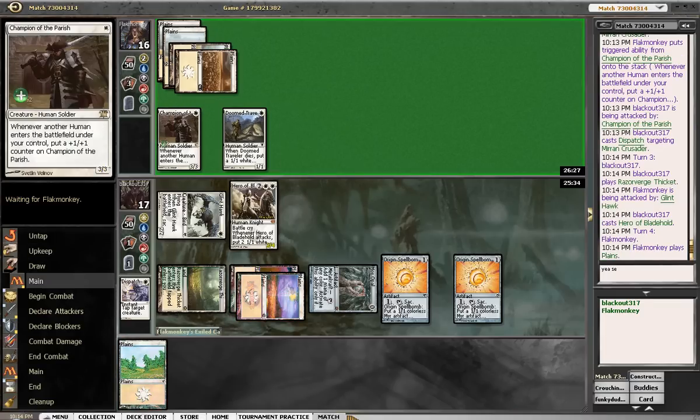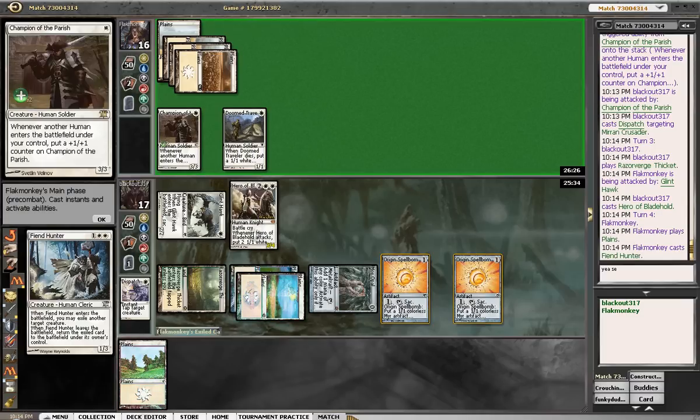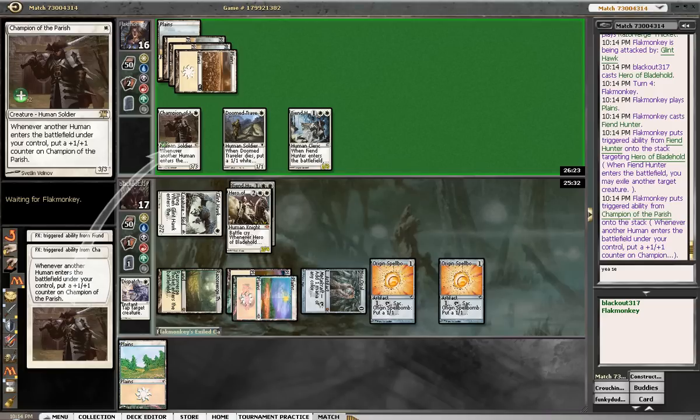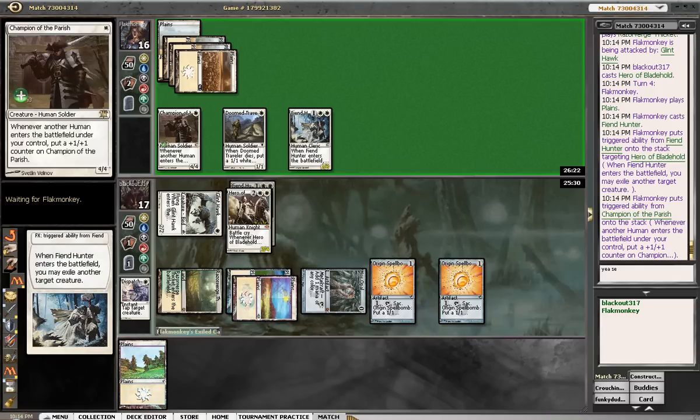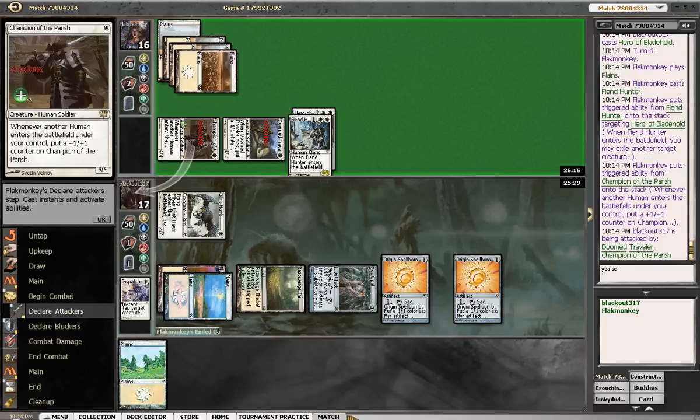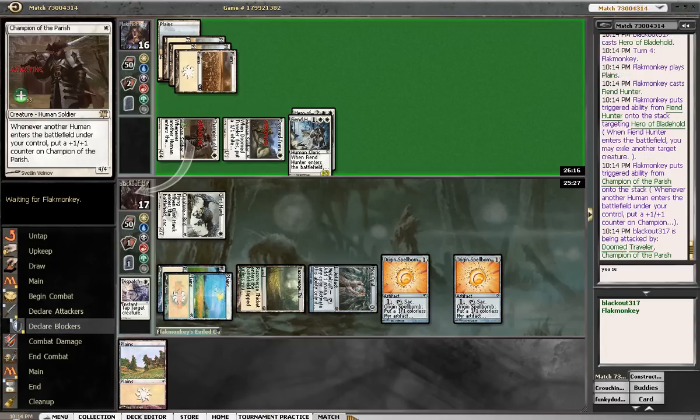He could just double block. Oh no — what's he playing out? Fiend Hunter. That really kind of super sucked for us. So we basically need to rip like an Oblivion Ring to deal with that now, because if not it's just going to steal our guys. And we are straight up losing this race at the moment.